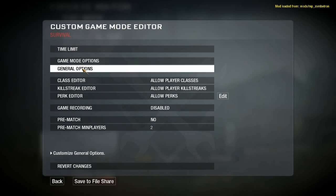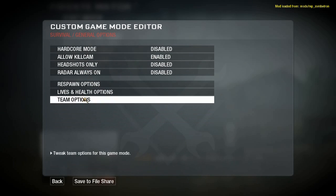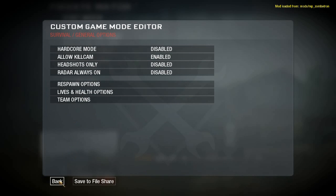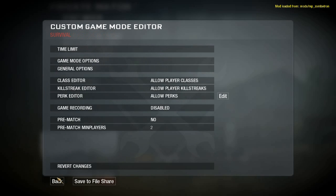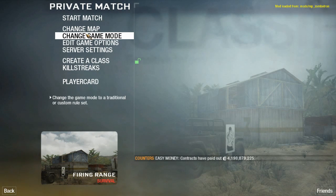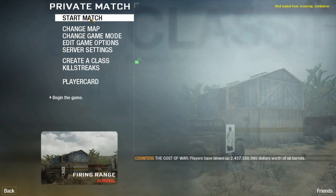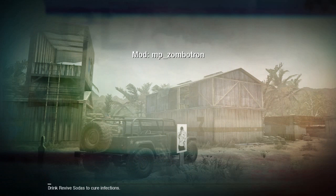There are game mode options and general options — lives and health. We'll just play default for now. I'll look into it a bit more, and if you want me to show you all the settings available, leave a comment and let me know. Anyway, no more talking about it — let's get into it. Zombitron Survival on Firing Range.